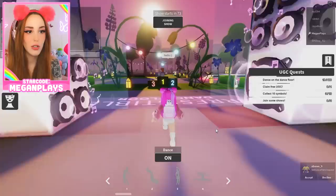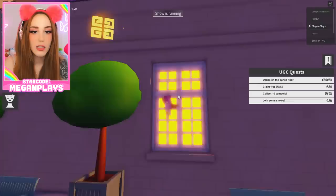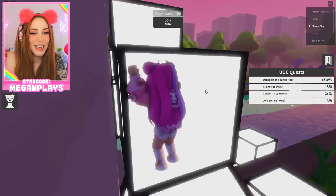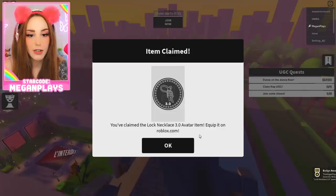Let's keep collecting some of these symbols that are just around — they're pretty easy to spot. How do I get that one up there? Here's one over here — these are pretty easy, pretty simple to find. There's a symbol over here so we can figure it out. This one has a window so I think I could probably get up easier. I got it! There's not just only 10 symbols — there are many other symbols to pick from. We are on the roof, guys. Now I can just drop down and get another symbol. I have to dance on the dance floor and claim the UGC. I just need to get this symbol up here. You've claimed the lock 3.0 necklace avatar item — so cool.